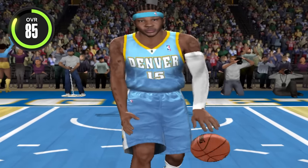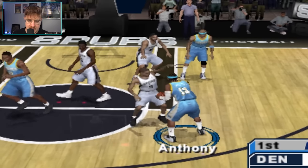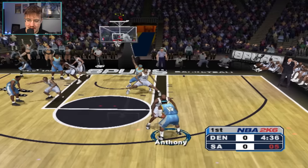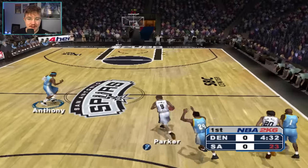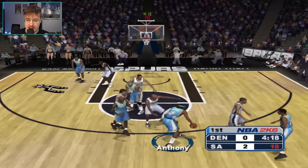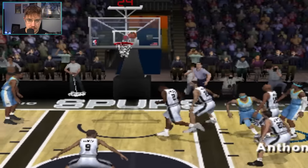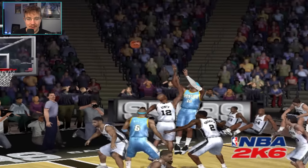2K6. Carmelo is an 85 overall with an 84 mid-range shot still. I want to see if we can hit a jab step here. We just got to pump it — I want a jab step, but no. Let's just pull up — and we miss it. We missed our first shot with Carmelo. I had no idea what I was doing. We faded in the post — put it up, and there it is. After missing two shots, we finally hit one. I just don't know the controls in these old games.